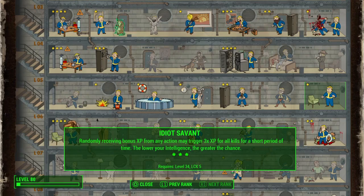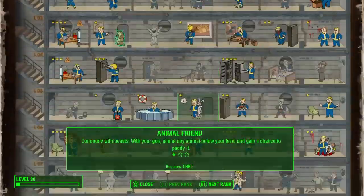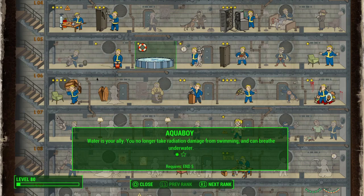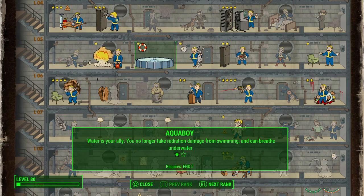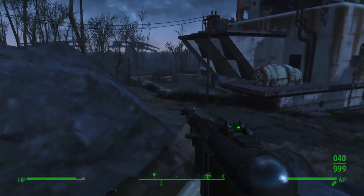Those are just some of the essential perks the game kind of sucks without. Also, Aquaboy — get that. It may seem pointless, but it is super important. You can swim out to Spectacle Island, go anywhere, go underwater, breathe underwater, and explore as far down as you can go. You can get Kremvh's Tooth without having to worry at all about drowning. Those are the perks I think are really just essential to this game.